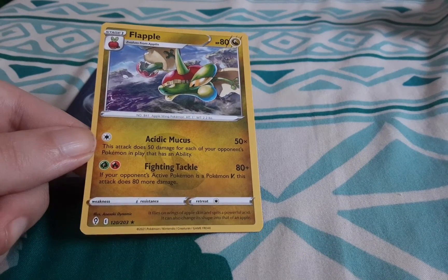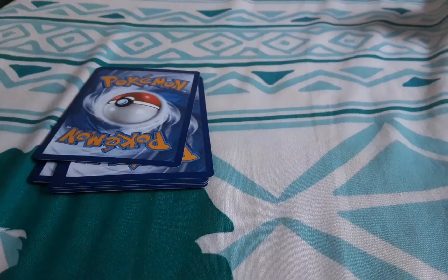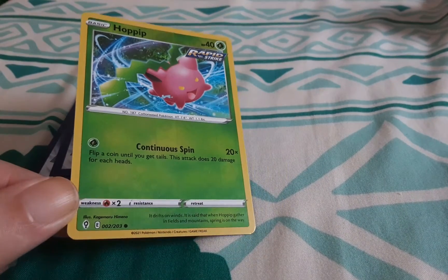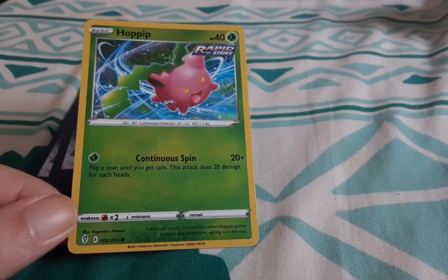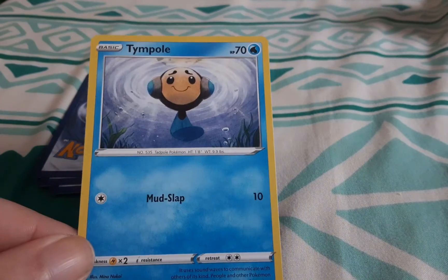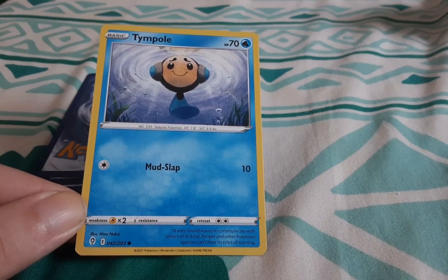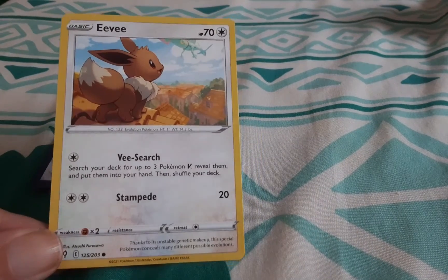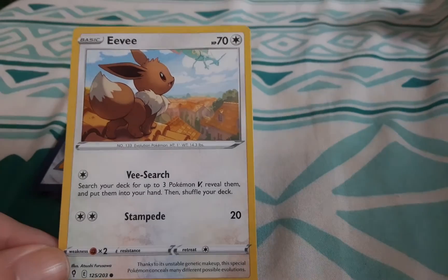I got Flapple! That's my rare one. Now any dragon-looking Pokémon is really cool — I might keep all the dragon Pokémon too. Oh, a reverse holo! Hippopotas — not a repeat though. Got Timburr — a lot of Pokémon just hanging out by the water. Eevee! Yes! Good, another one to add to my collection.